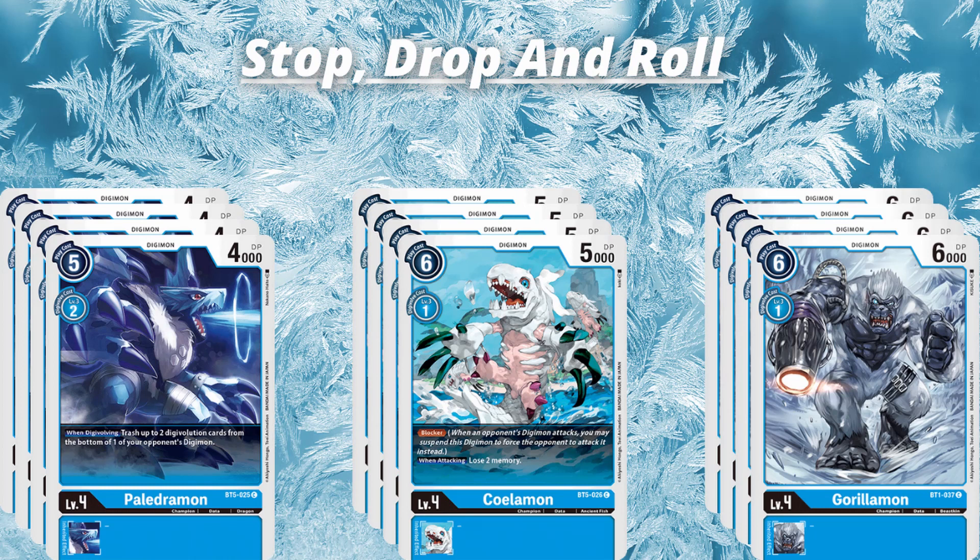So for the Champions, we're going to go with four of each: four Peldramon, four Cloamon, and four Guerillamon. Peldramon here is essentially just a champion version of the Zoodamon from the Structure Deck — it's a fantastic card. He has no inherited effects but what he's doing for the rest of the deck is fantastic. And then we have Cloamon, just a 1-cost blocker.